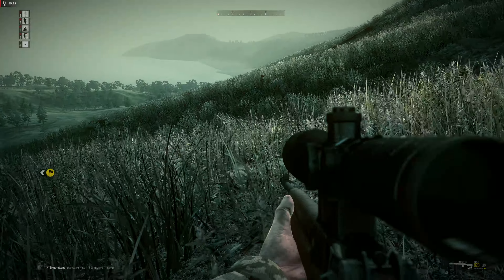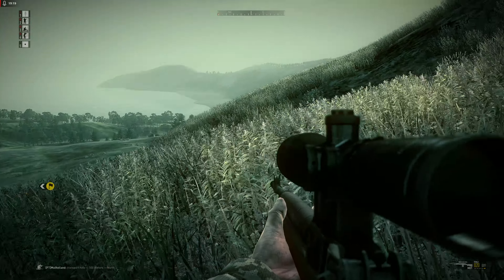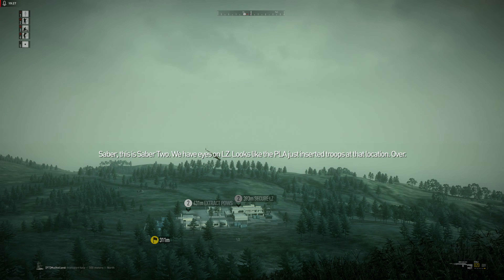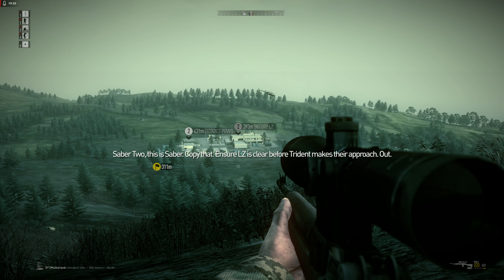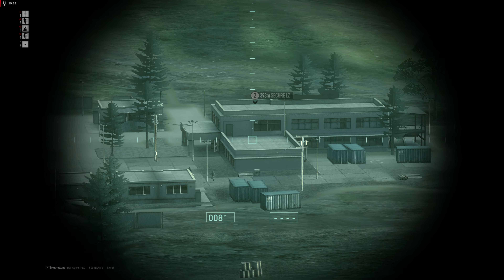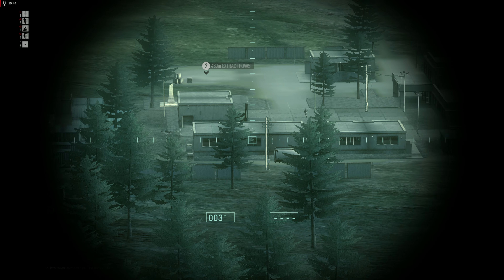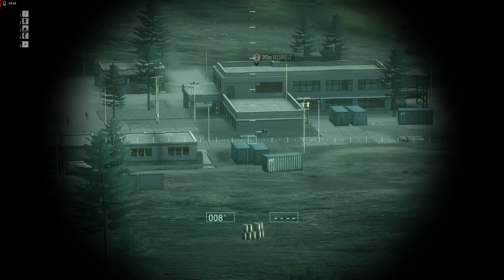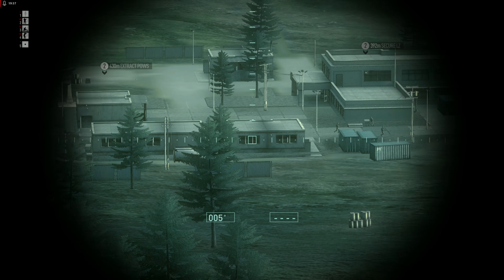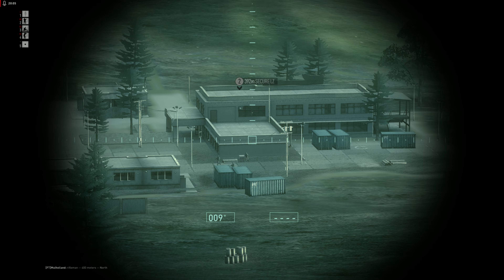I need to find a good spot to lay down and scout this area — I can get some good long-distance headshots at this range. As soon as I find a nice spot... we have eyes on the LZ. Oh, this looks good. I plan on picking off every single enemy. The only thing I don't like about this spot is that tree obscuring my vision for enemies that are bound to go into those buildings. They're moving around like they know something's up.